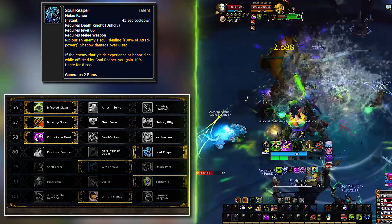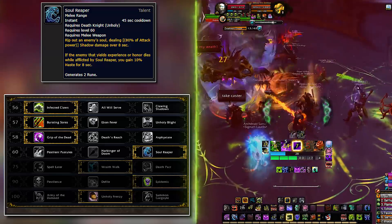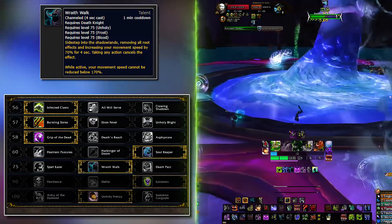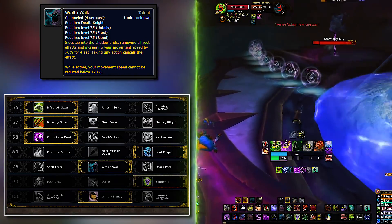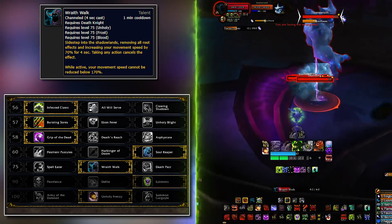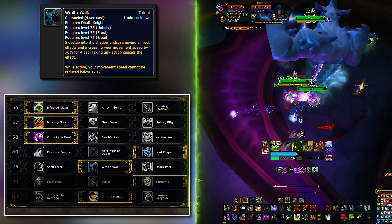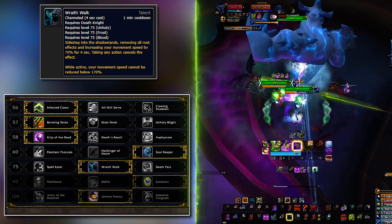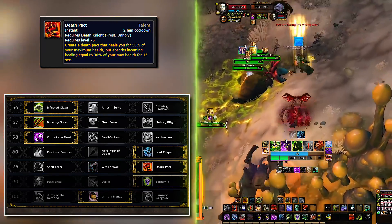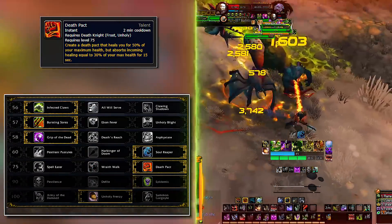The fifth row is a survivability row — all three are valid but each one solves a different problem. By default, especially in raids, take Wraith Walk. Boss mechanics can be excruciatingly punishing for specs with very low mobility, and we can argue Death Knights have the lowest of them all. Traversing from point A to point B is instrumental in maintaining uptime on your targets. In dungeons, Death Pact is a better choice — it gives you a big chunk of HP back that also absorbs incoming healing, making it a great oh-shit button.